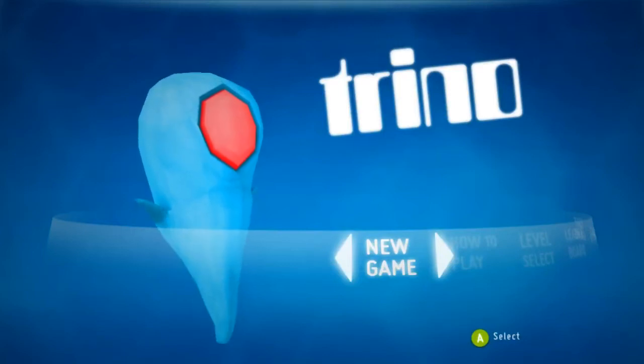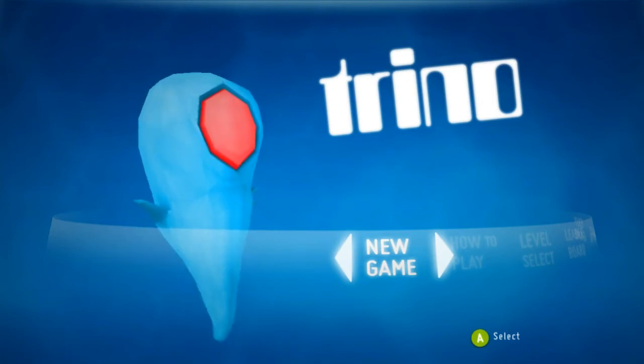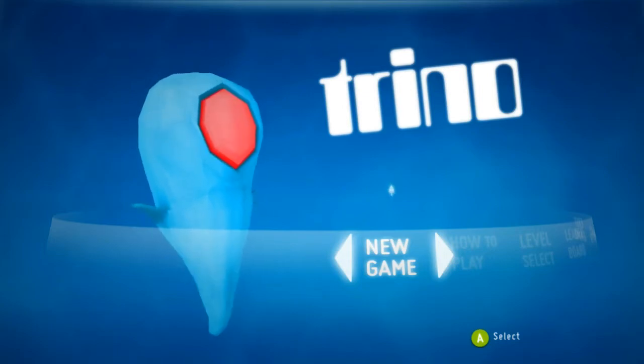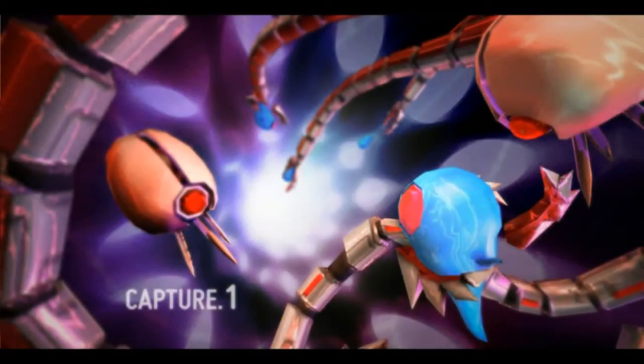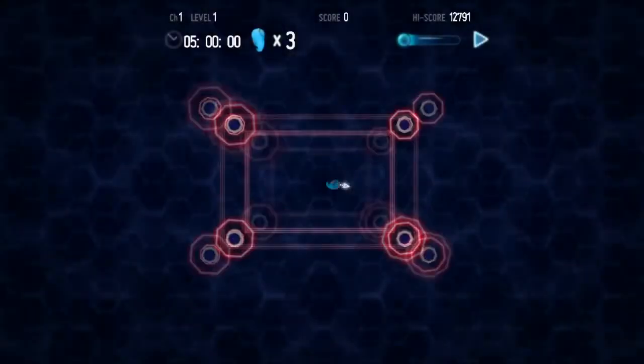What's up everybody, it's Alex from Alex Minus Two, and today I have an amazing indie game to show you. It's called Trino, it can be found on Steam — I'll put a link in the description. I got it for only five dollars; the price might go up or down. Best played with an Xbox controller.